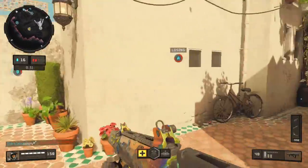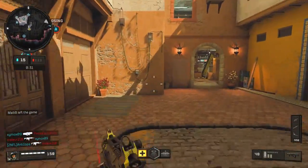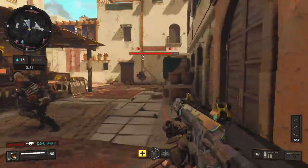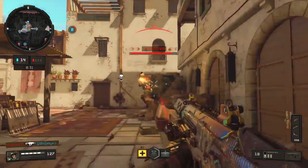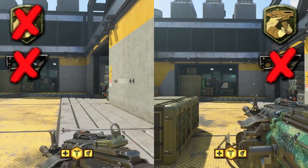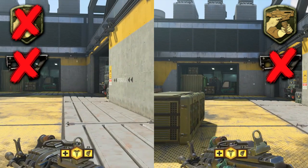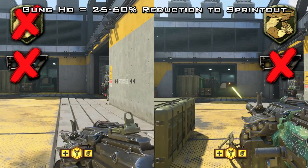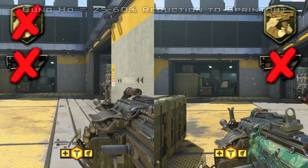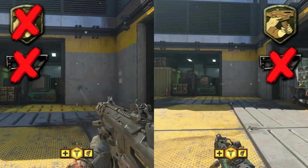I tested every single LMG, SMG, tactical rifle, and assault rifle in the game, and Gung-Ho is wildly inconsistent depending on the gun — it doesn't even apply uniformly across a weapon class. Each gun has a different Gung-Ho sprint out value, which is surprising, but generally speaking Gung-Ho will reduce your sprint out time by 25 to 60 percent. It's a wide range, but it's definitely a noticeable improvement with all guns.